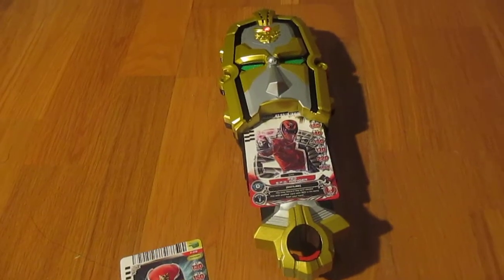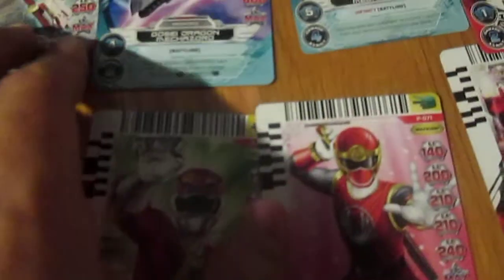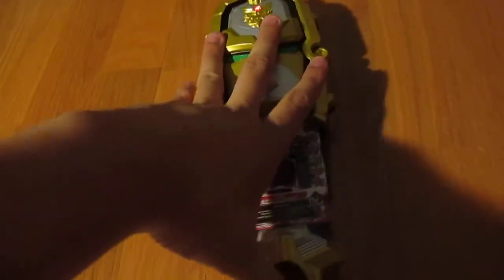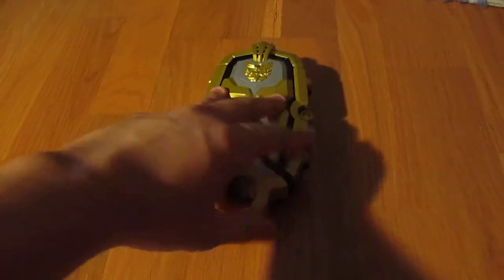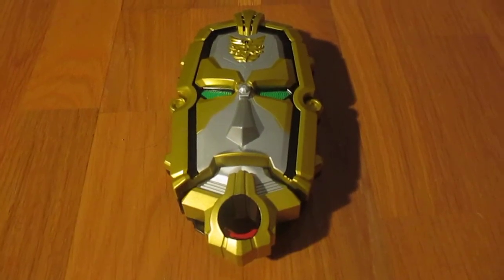I'm assuming that's what the special effect is for. I don't know if it reads the cards and registers each one as having a special effect or not. Ninja Storm Red has a special effect, and most of the cards I have have the effect which is shield. I don't know if it actually reads the cards — it actually does read the cards, I guess. I don't know if it knows that a certain card has a special effect.